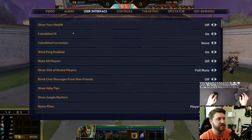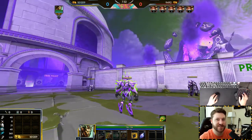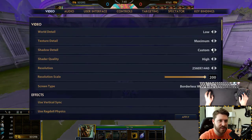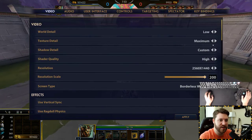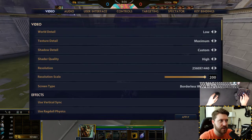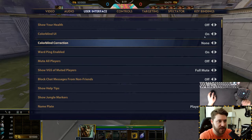The other thing is colorblind correction — this is bad. Even though I'm colorblind, I would never use these. It just doesn't look natural; everything's all messed up. I get it — it does make certain things pop out more and I could probably see an Artemis trap on the ground, which I can't normally. But I'm colorblind, not that colorblind — you can tell it's off. If you're having trouble seeing abilities on the ground, maybe use colorblind correction, but I still use none.